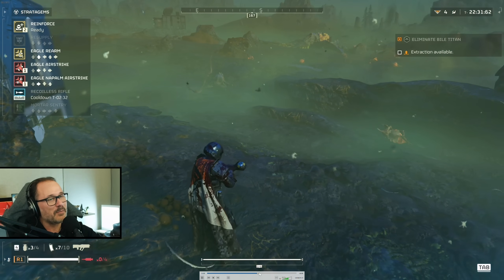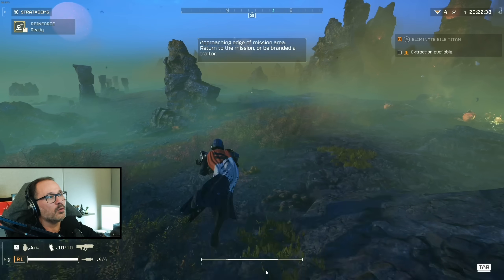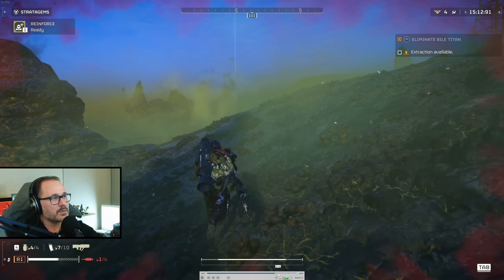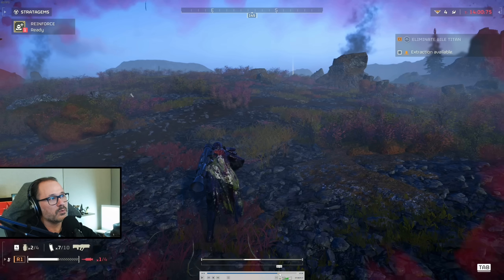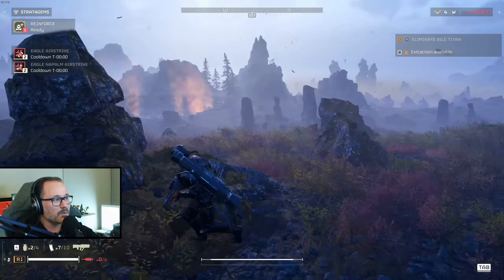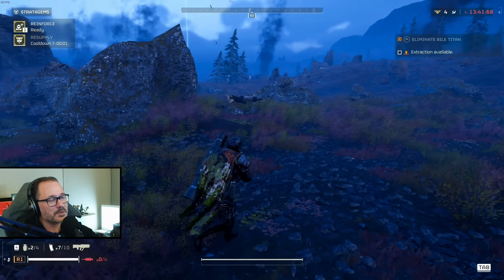I roamed the map a little and wanted to do more side objectives, but got completely swarmed due to the difficulty. We're moving to the extraction area. If you can complete side objectives, great — but if it's the difference between extracting and not, my recommendation is to extract, because it feels better and I think you get more rewards. When extraction time is ready, you'll see a blue pillar in the distance — that's where you go. I spotted a shiny over there and went to grab it — some requisition chips — then called an eagle airstrike on a nearby heavy.